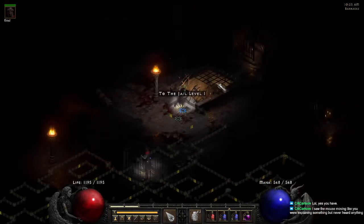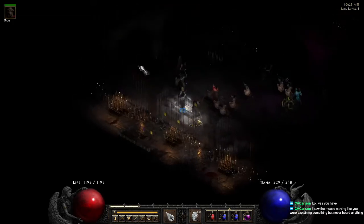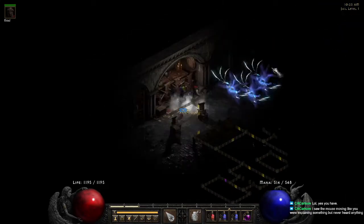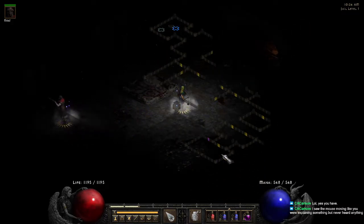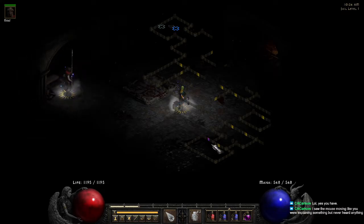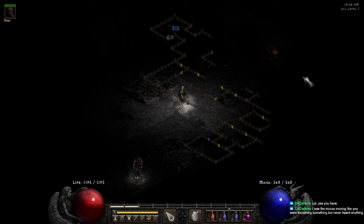Jail levels one and two are relatively simple — go straight. For Jail level one, if you go left, you're going to come across the waypoint. As you can see, left from this entrance is your waypoint. If you go straight from here, up here somewhere will be your level two.